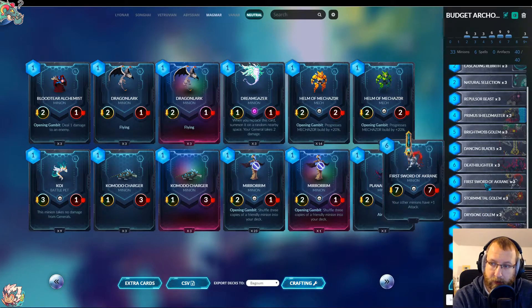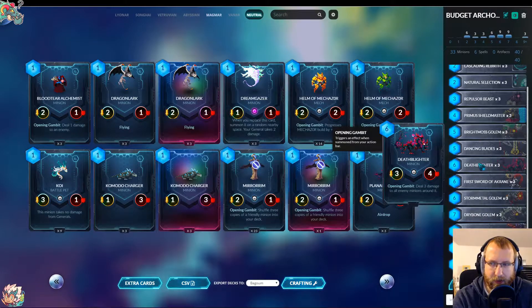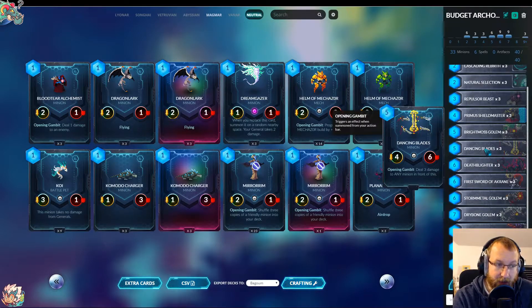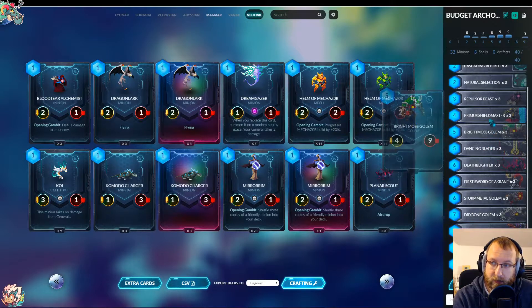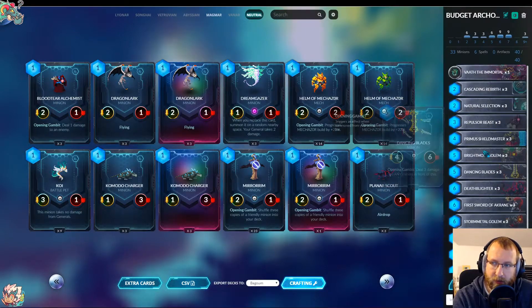Amber Worm has amazing stats. First Sword of the Crane has good stats and buffs our other minions. Death Blider doesn't have the best stats but I thought maybe we'd need the damage — it didn't perform that well, honestly. Dancing Blades isn't the best against this boss because it only has six hit points, but it's still a solid minion. There are so many choices for what you can do.